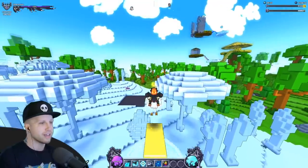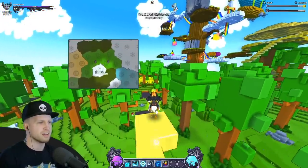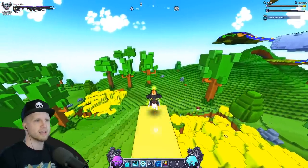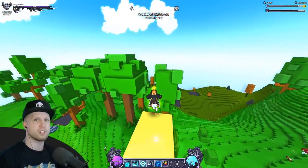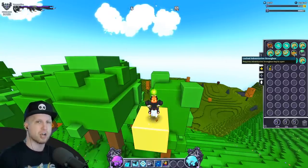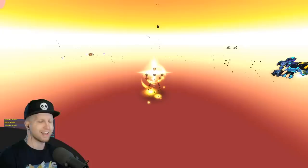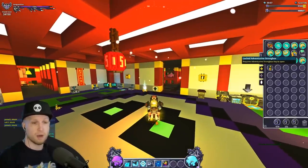Another thing to point out is that if you go to Frostlands and find an outpost in the Highlands, the Highlands outpost actually lets you trade common resources to get normal adventure boxes, but on top of that it also has a chance of giving you strongboxes. You can keep trading in glim, for example, to get a bunch of locked adventuring strongboxes. I didn't know that until my live stream when somebody let me know.